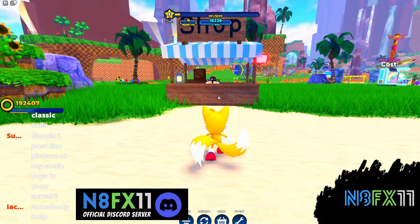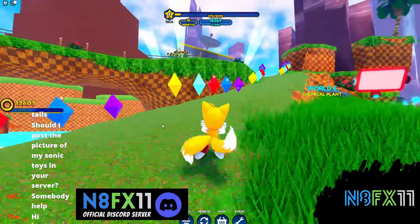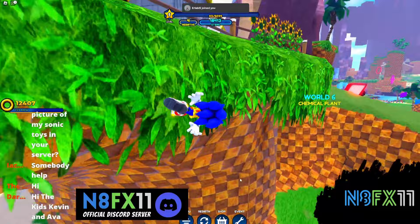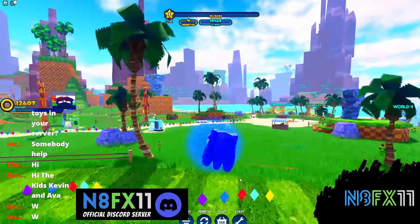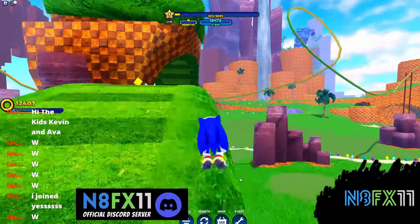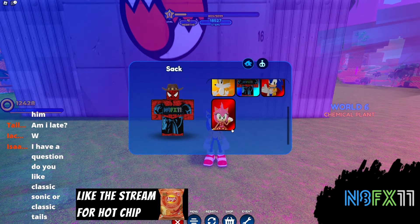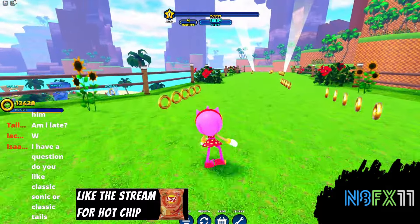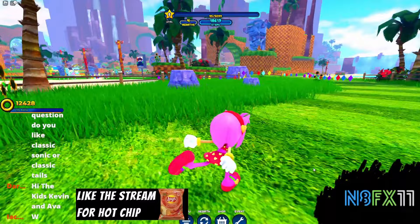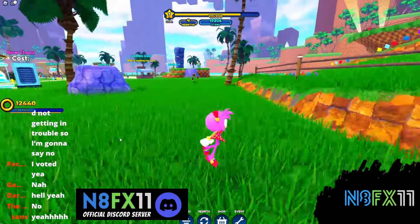We made it back to Green Hill Zone. Since we're here, might as well talk to this guy because we can actually buy Summer Sonic and Summer Amy. Let's check them out at Tails' shed. Here's Summer Sonic — same animations, and I really like the skin. I'd give it an eight out of ten. I talked about it more in my summer jet update video. Now here's Summer Amy — same animations again. The skin is whatever, not the best not the worst. I like the hearts on her skirt, but if the update was accurate they would have had Chef Amy.